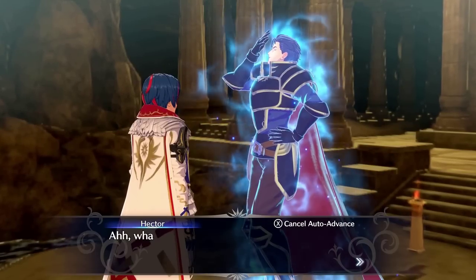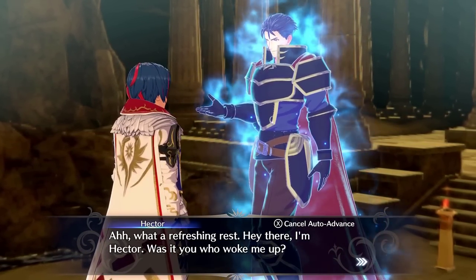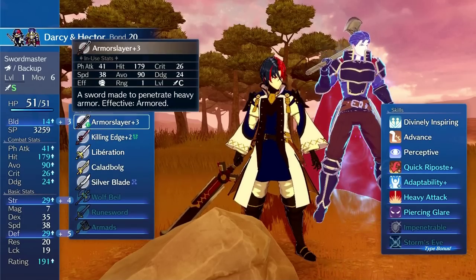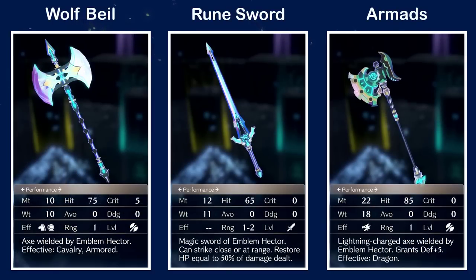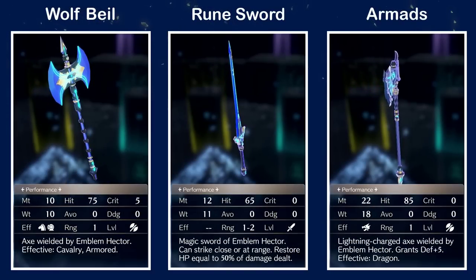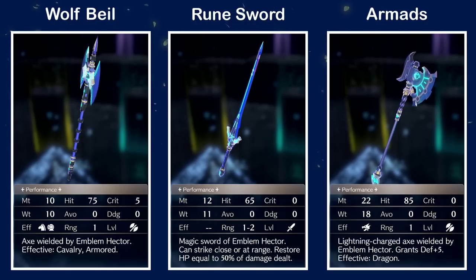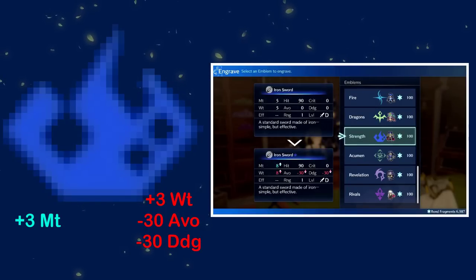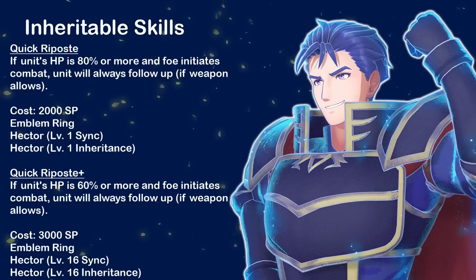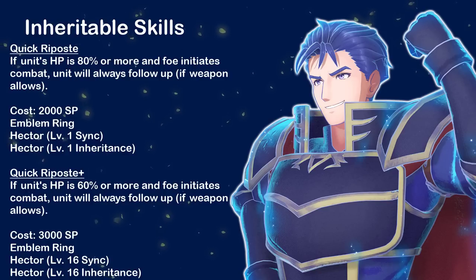Hector is an emblem that provides a lot of defensive and offensive stats, with ample raw stats in defense and strength, and skills that emphasize enemy phase tanking with lots of damage reduction and follow-ups on enemy phase. His equipped stat buffs are Build, Strength, and Defense. He provides Wolf Beil — an axe effective against armors; a Rune Sword — a 1-2 range magic weapon which restores HP equal to 50% of damage dealt; and Armods — a dragon-effective lightning axe which grants plus 5 defense. For Engravements, Hector provides plus 3 might at the cost of plus 3 weight and minus 30 avoid and dodge. For Inheritable Skills: Quick Riposte — if unit's HP is 80% or 60% for QR+, and foe initiates combat, unit will always follow up if weapon allows.